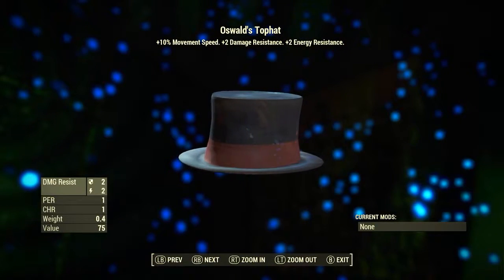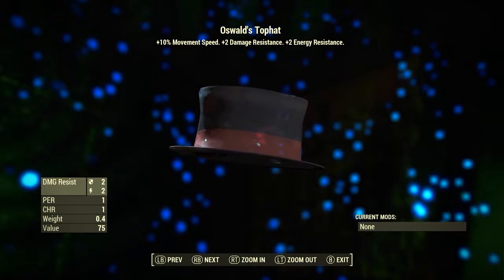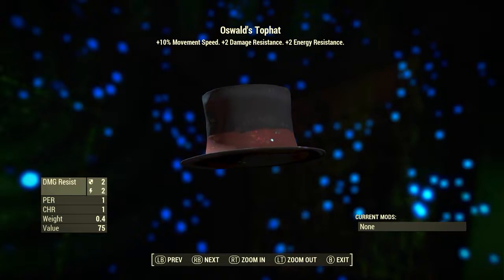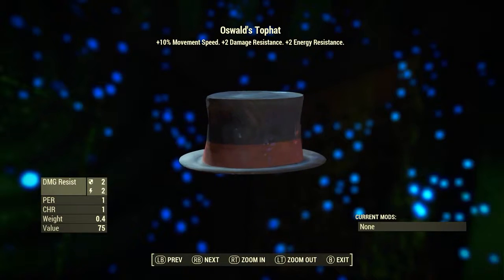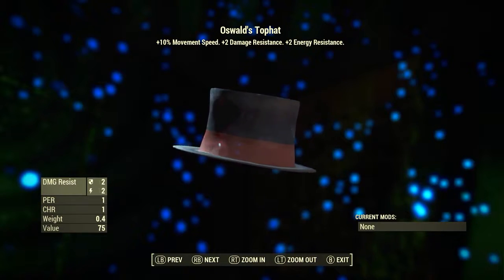First up, the apparel pieces. We have Oswald's top hat: plus 10% movement speed, plus 2 damage resistance, and plus 2 energy resistance. The resistance is pretty average to be honest, but the plus 10% movement speed is a really cool effect.